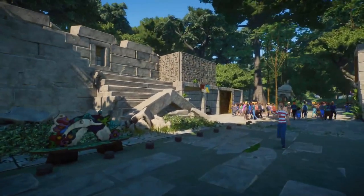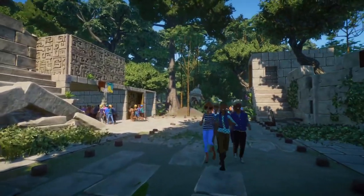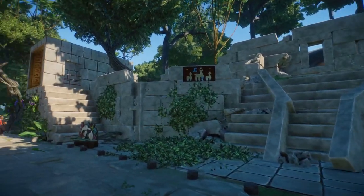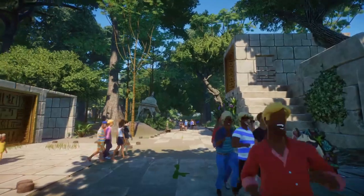As we come in, here's our ruin entrance. I had a lot of fun with it, and you're going to see it throughout the zoo. This is our main theme — using these temple ruins and everything. All these pieces just work really, really well together, and I really like the vibe we have going on here.